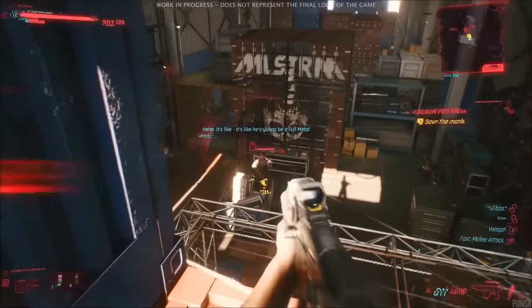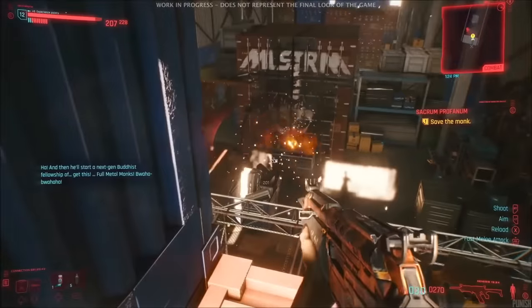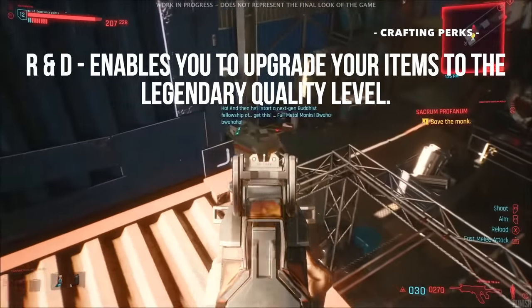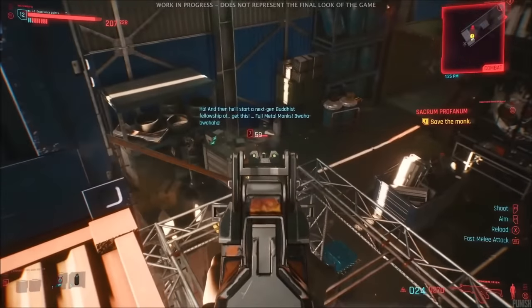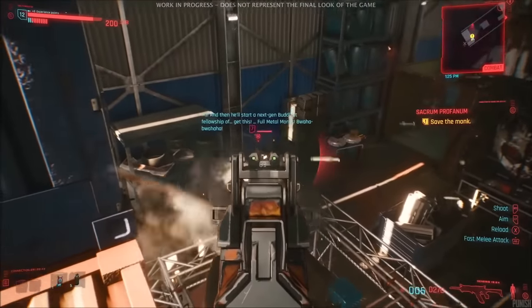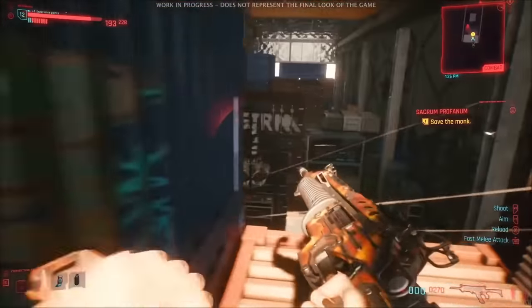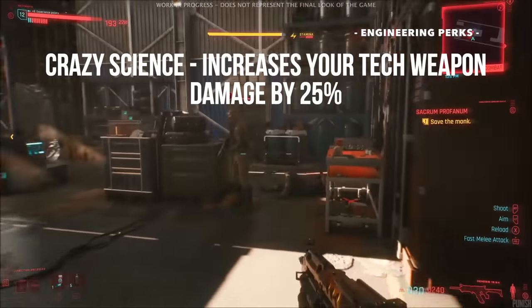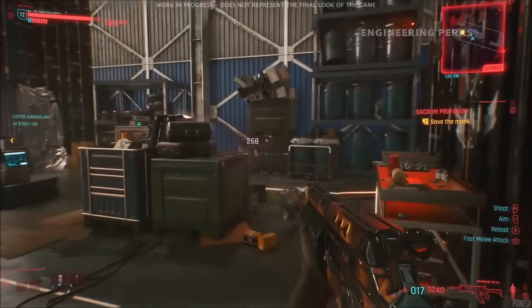The technical ability stat is linked to the crafting skill line, which lets us upgrade weapons through perks like R&D — this enables you to upgrade your items to legendary quality. Technical ability is also linked to the engineering skill tree, which further refines our weapon skills with perks like Crazy Science, which increases your tech weapon damage by 25%.